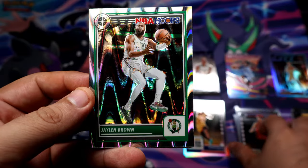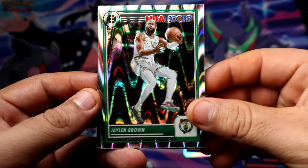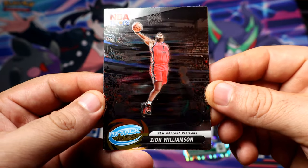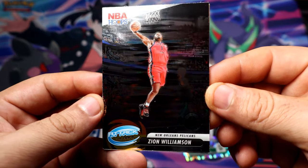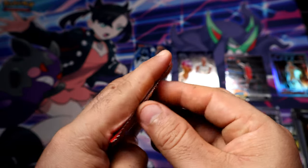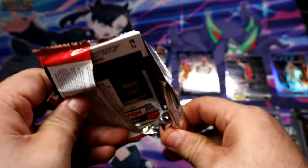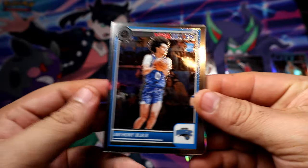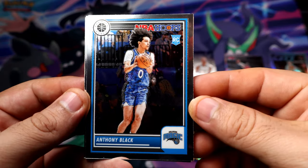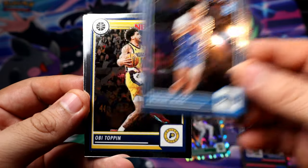Murray — another one of those inserts. Jaylen Brown — another decent player, not bad, I'll take it. I am on the attack the rack — those are pretty nice. One more pack. If we get another prism out of here I'll have broken the odds. Anthony Black — pretty nice. Some people are expecting good things from Anthony Black; hopefully he does great because I have been pulling a lot of Anthony Black.